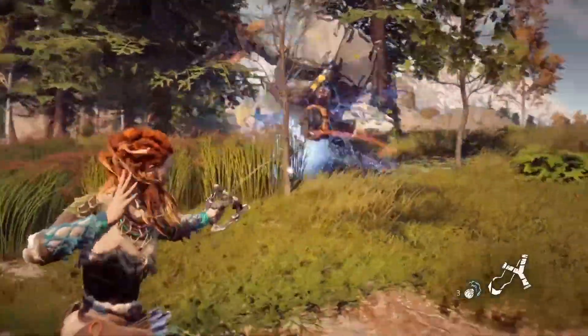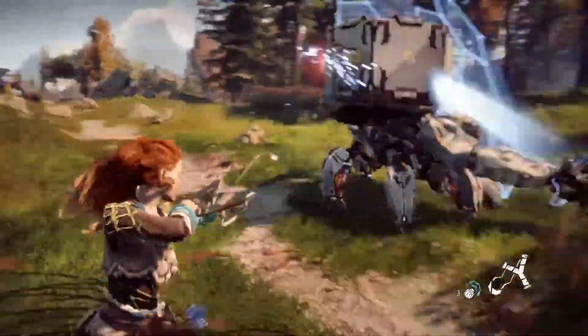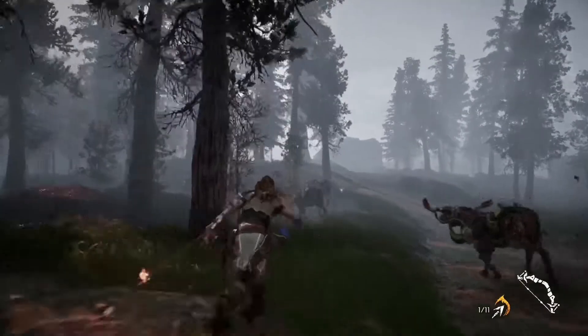In game design they call it a tell — you can look at the creature and by how it's animating and how it's behaving, you know what sort of attack it might do, and you can sort of prepare for it. That's really important, and in that regard it really helps that these creatures are recognizable.